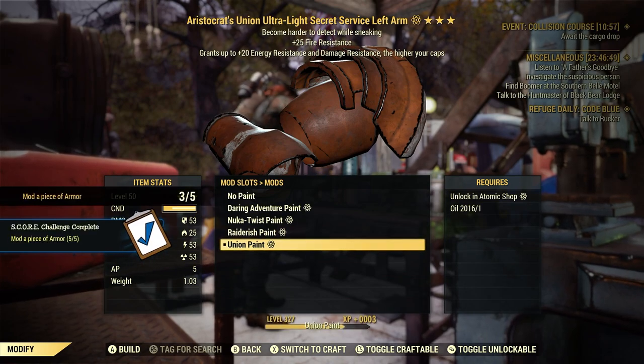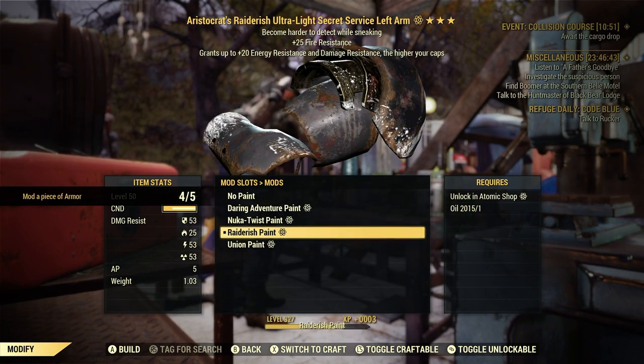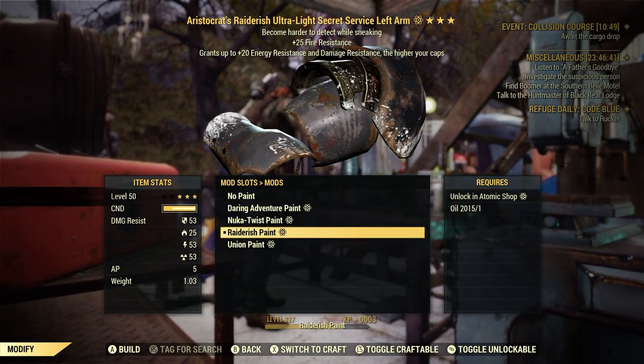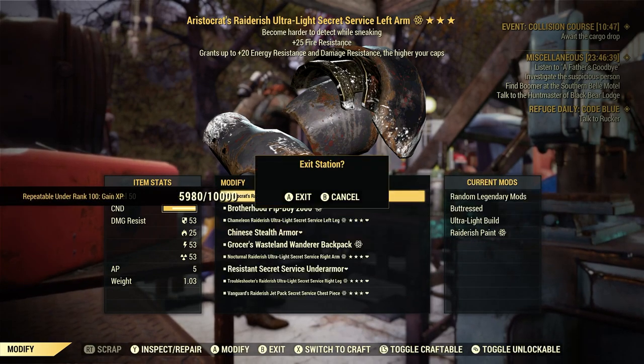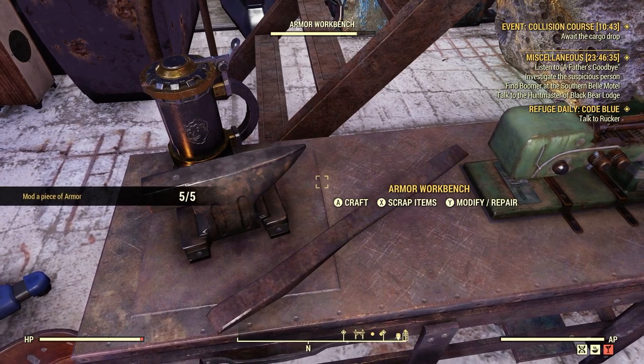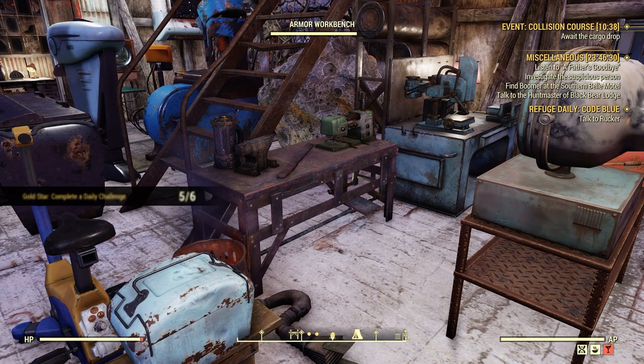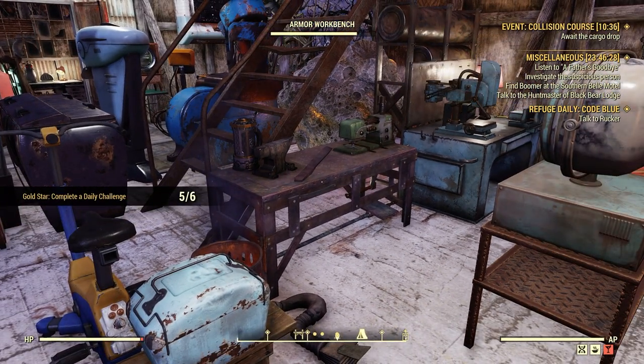Here we go — modded a piece of armor. All you have to do is change the paint, it's that easy. Switch it back, keep it all the same. Pick a piece of armor you know the paint for, even if you don't use it. Just stash it away in your stash box, or even wear it. Definitely the easiest way.